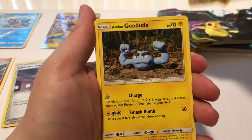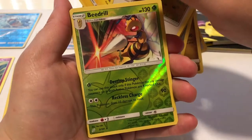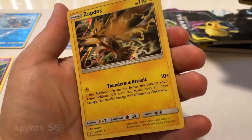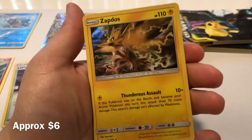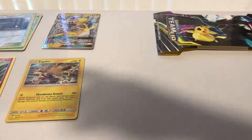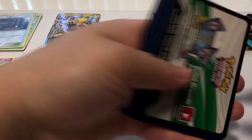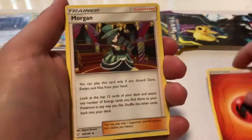Energy, Farfetch'd, Cosmoem, Dragonair, Ferroseed, Meowth, Alolan Geodude, Grimer, Pidgey. The reverse is a Beedrill, rare is a Zapdos — nice. This card is actually worth a little bit.